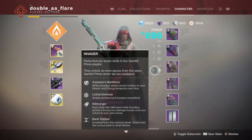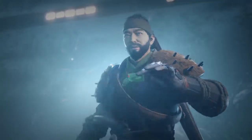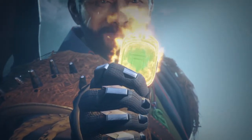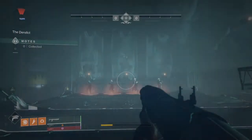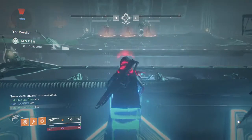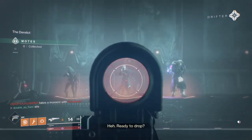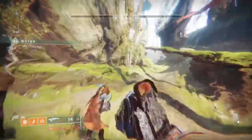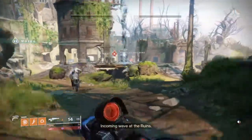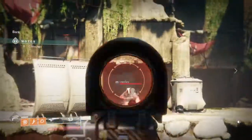Our goal here is to just wipe the team over and over again — get that times four, especially on the boss phase. You want the times four so you can come back and do double damage. At the start of the match, what I always try to do — and I think is the best thing to do — is let them bank first. That's common knowledge at this point for Gambit Prime. As the invader, you want to pick up like five to ten motes and then chill by the bank.